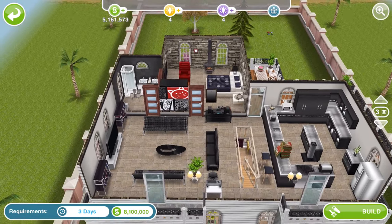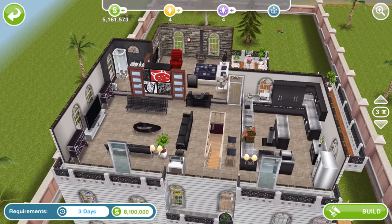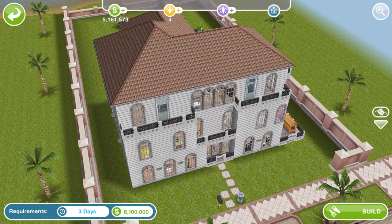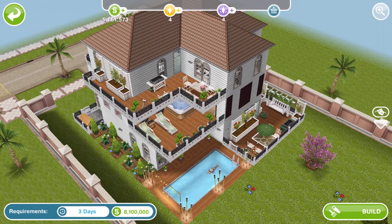Up here we've got a kitchen area and lounge area — all sorts up here. Nothing rare though, but nice. Wow, look at it — that's a pretty cool build. Might be worth building for some of you. Look at it from the back — that's awesome.